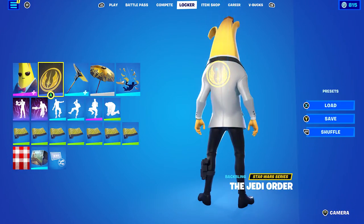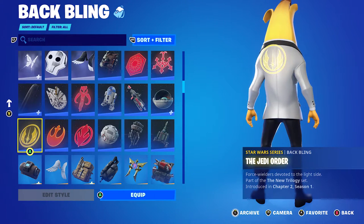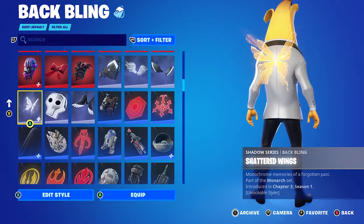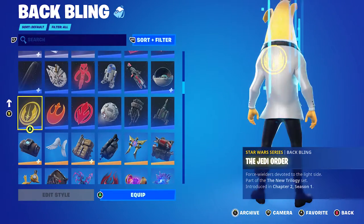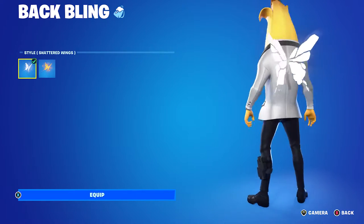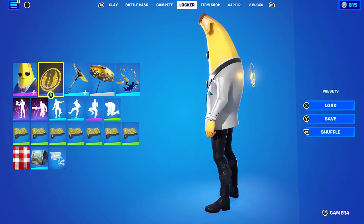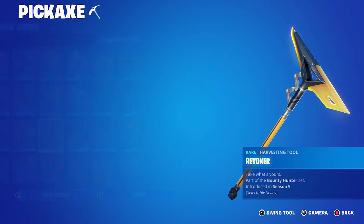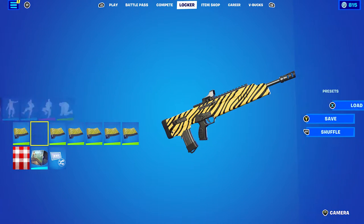The next ghost combo uses the Jedi Order back bling — the yellow works very nicely holographically. I haven't used this in a while so I thought it'd be cool. You could also use the Shattered Wings in golden or white, or the white style to go with his tuxedo jacket. Pickaxe is the Revoker from Chapter 1 Season 9, using the yellow edit style — yellow and black. The wrap is Cameo from Chapter 2 Season 1's Battle Pass.